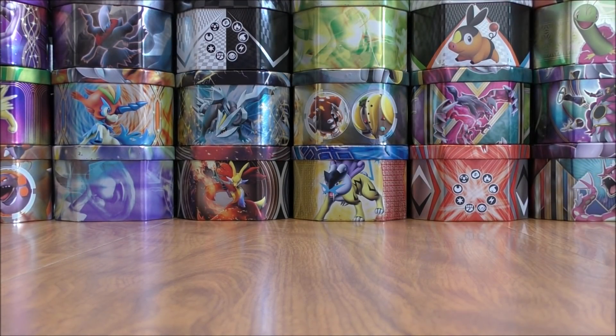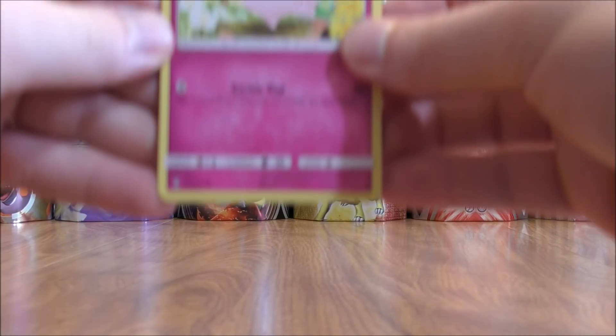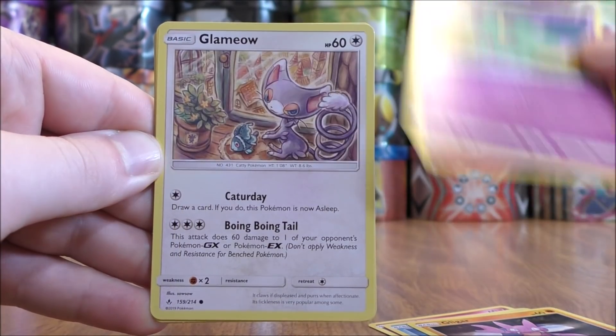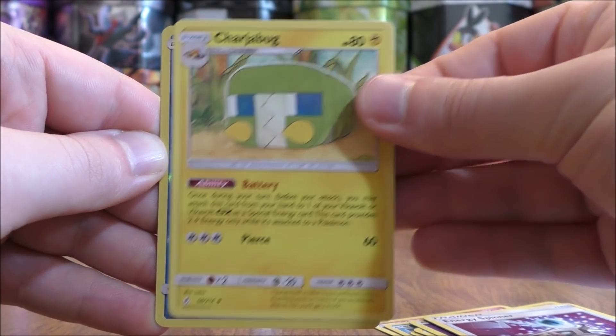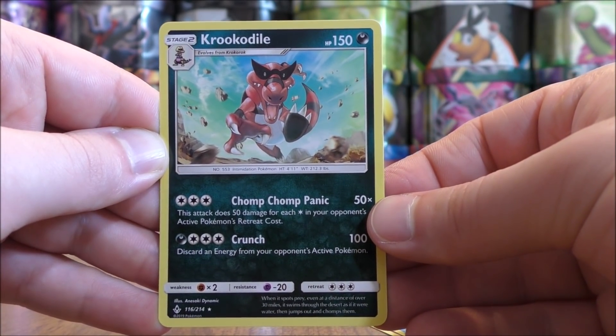Now on to the Walmart packs. I have bought some packs of Unbroken Bonds from the same Walmart before and didn't get much from those packs. Looks like just the one version of the code card in these packs. This pack starts with Clefairy, Seel, Gligar, Misdreavus, Glameow, Psychic-type Energy, Torracat, Energy Spinner, Charjabug, Reverse Solo of a Goldeen Common, and the final card would be a Krookodile.